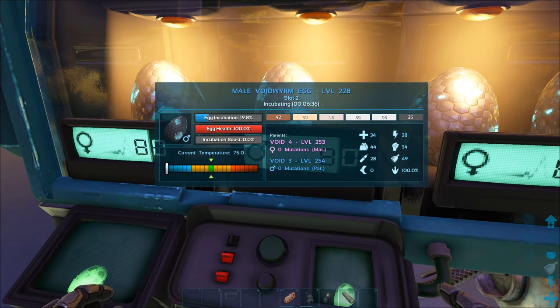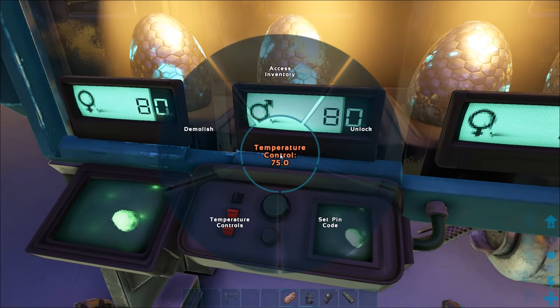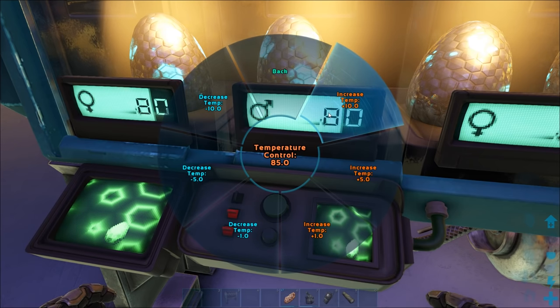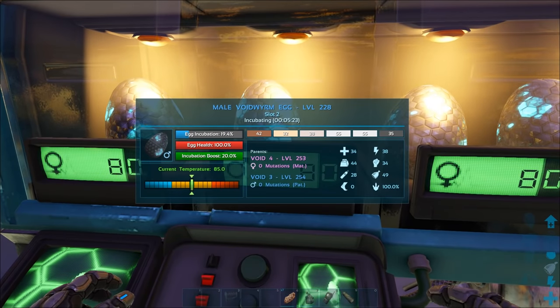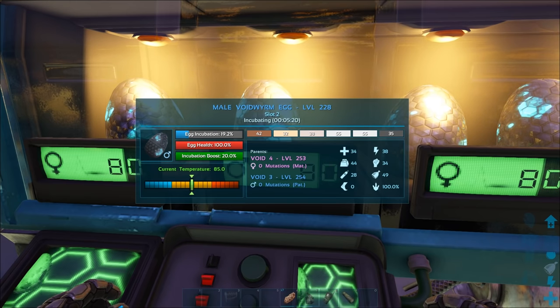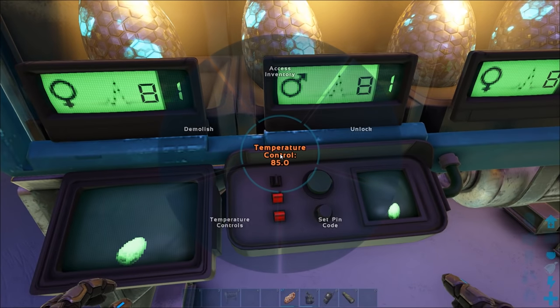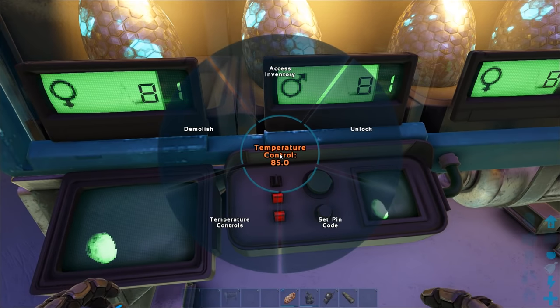The temperature on this incubator needs to be changed — still too cold. There you go, perfect. Once you've done the temperature for one incubator, if the eggs are all the same you can just carry that number over to all of them — they'll all get the incubation boost and hatch 20% faster.